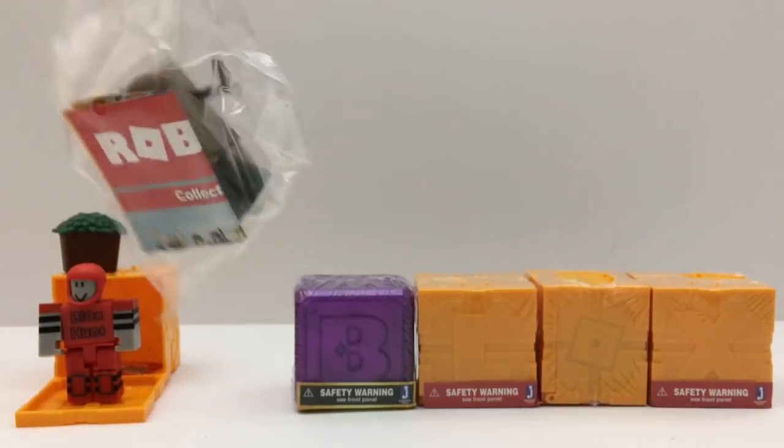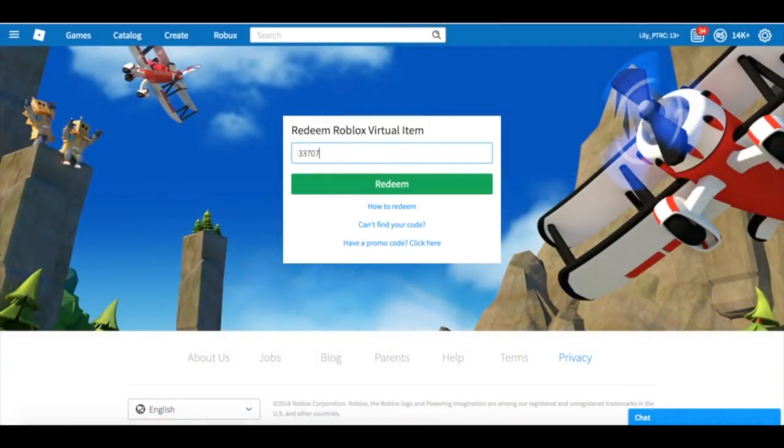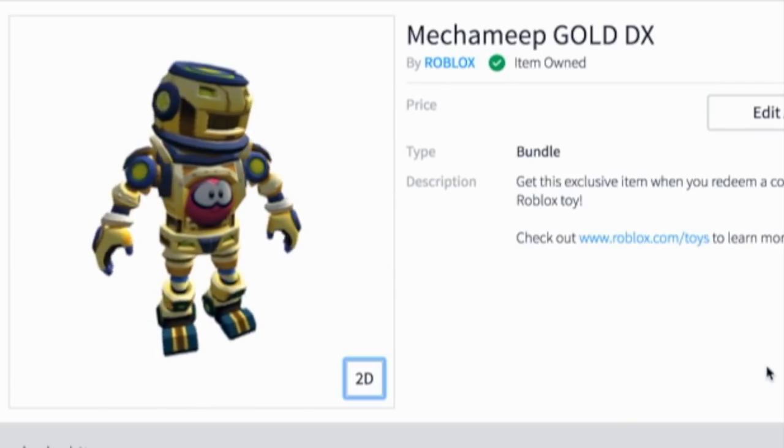We have this one too, but look — this is a bonus code! We got a chaser, yes! Please be red Valk. It's not the red Valk — we got Mecha Beep Gold.